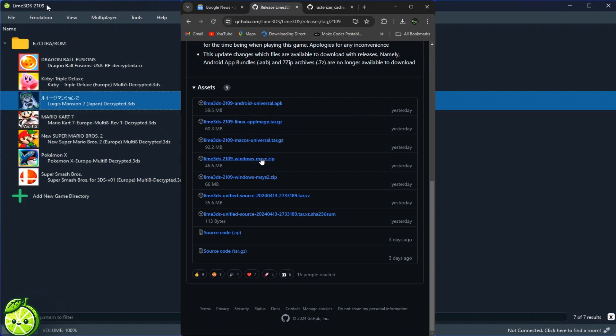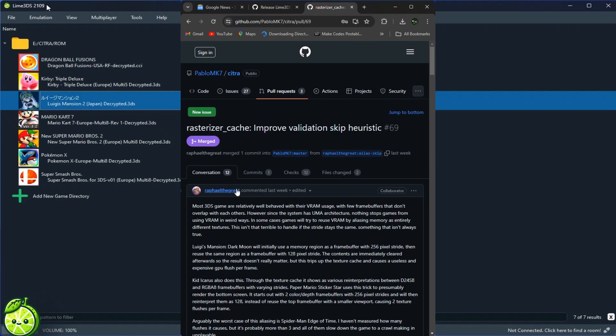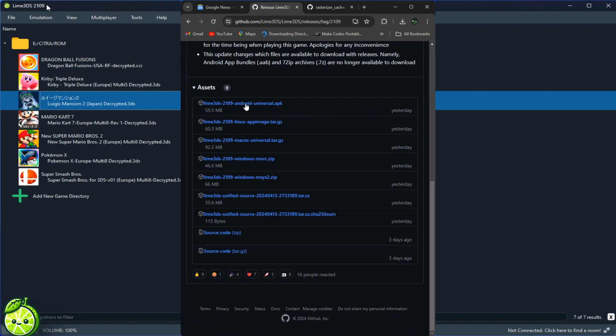But before you dive in headfirst, there are a few things you need to know. It's time to make the switch to Obtainium for installing and updating Lime 3DS — trust us, it's worth it. If you're a fan of Luigi's Mansion Dark Moon, you might encounter a crash when using Vulkan, so stick to OpenGL for now and stay tuned for updates. Also note that Android app bundles and 7-zip archives are no longer available, but you'll still get everything you need to start gaming.